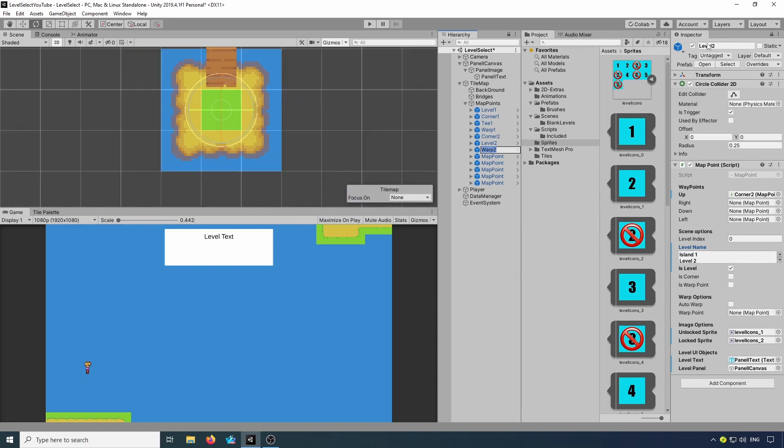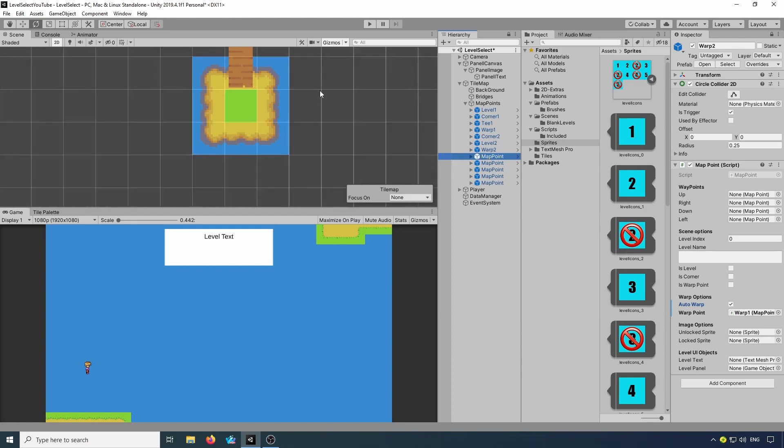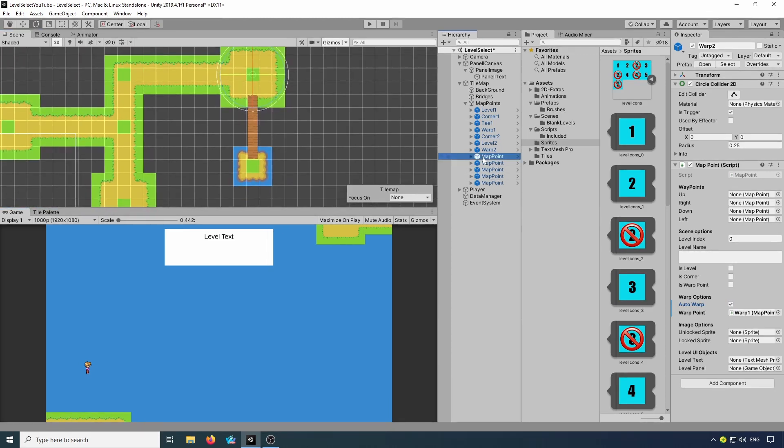Now we can come up to Warp Two. I'll lock that back up — it is a warp point, it's going from Warp Two to Warp One. This map point will be Level Three, this will be Corner Three, this will be T2, this is Level Four, and finally this map point will be Level Five.